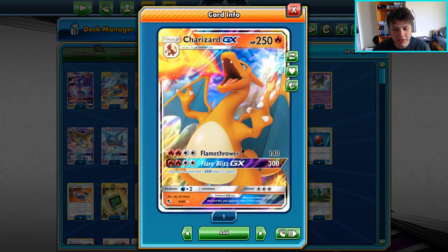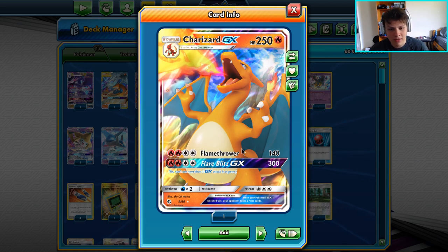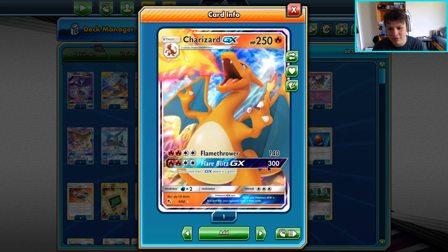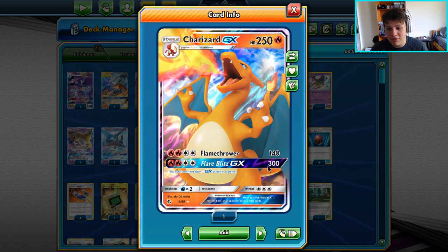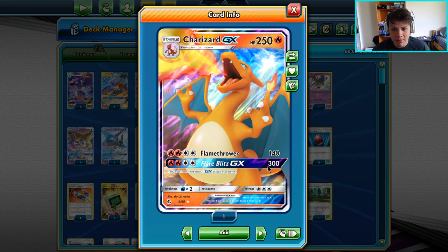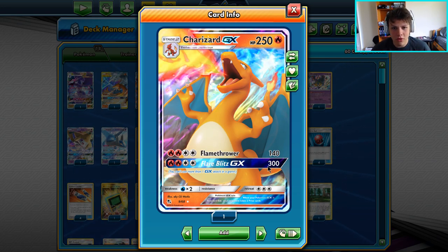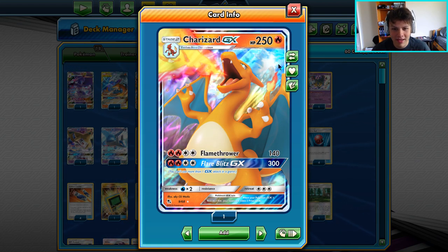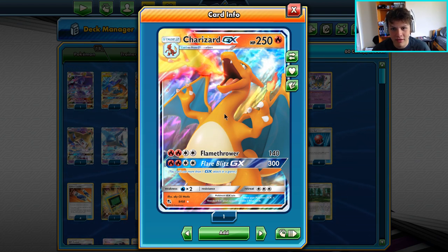You've got the standard Pokémon in here — the Solgaleo, the Naganadel Charizard GX — and we've got the new Charizard GX, which is insane. I think this makes the deck like twice as good as it normally was. Flare Blitz being able to do 300 damage for four energy is absolutely absurd. The amount of tempo and overall power this card brings to the deck is just literally insane, and I really saw that a lot at my league cup this weekend.